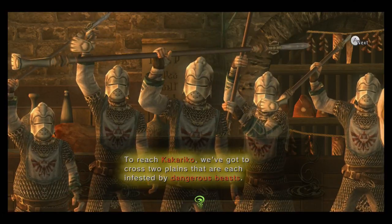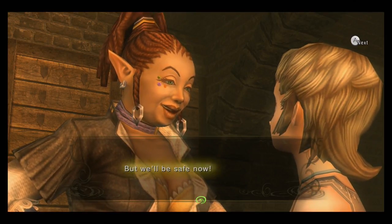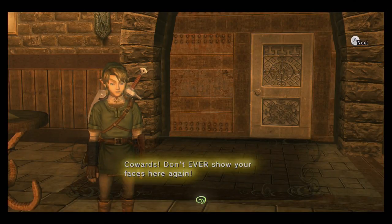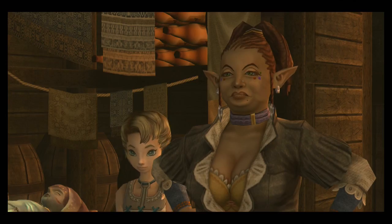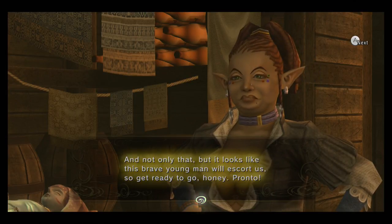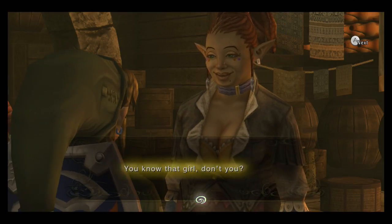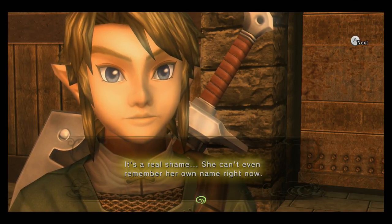It went without me clicking A. To reach Kakariko, we've got to cross two planes that are each infested with dangerous beasts, but we'll be safe now. They all ran. Oh my. I'm here. Looks like we've got one young swordsman left. Yes, I am swordsman — I can swing swords. And not only that, but it looks like this young brave man will escort us, so get ready to go, honey. Why did Link ever say any of that? You know that girl, don't you? Yes, I do. I've been looking for her for all of my time coming here. I didn't even want to save the world — I was literally just looking for her.